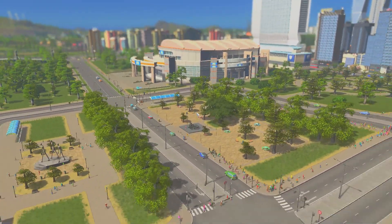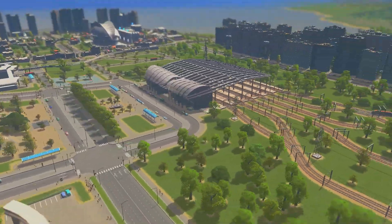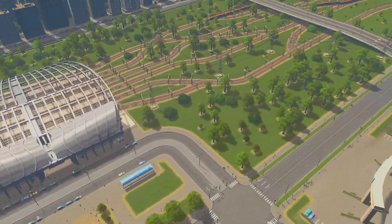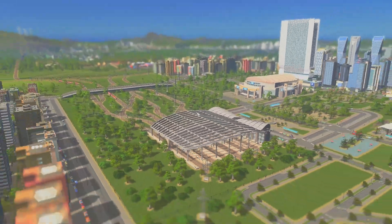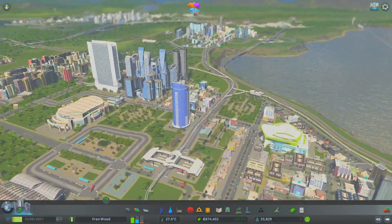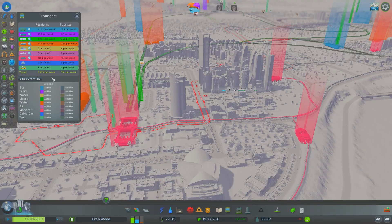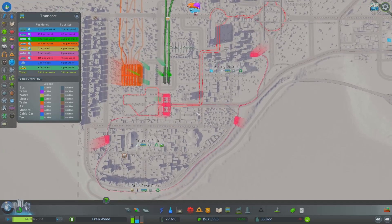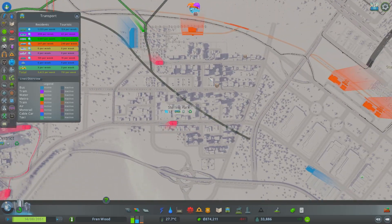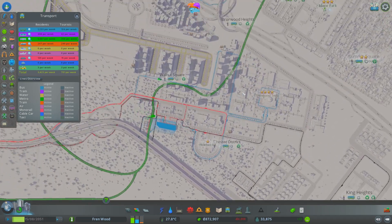Back to Cities Skylines - in today's episode it's something we've been talking about for a while and we're finally going to do it: we're going to overhaul our city's public transport network. We are at a population of 33, nearly 34,000, and currently just a little bit over 10% of our population is using our public transport network.